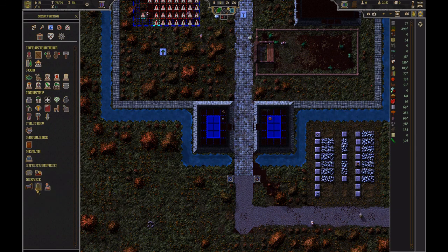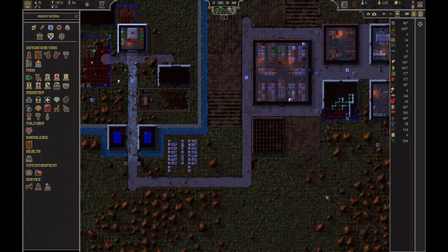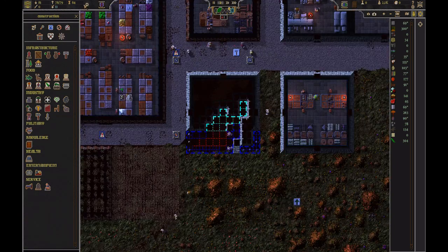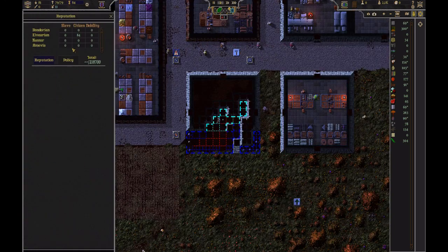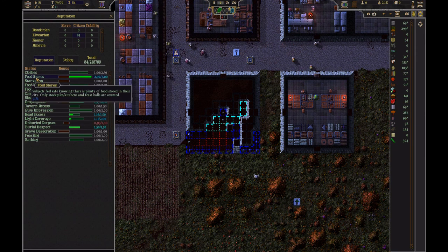Your entertainment and your services — the service being especially important — will help increase your reputation. Your reputation will increase your population. These little things here show that I don't have supplies, and those supplies would come from my stonemason.